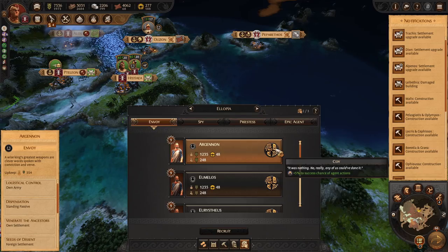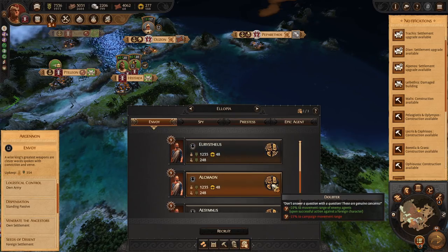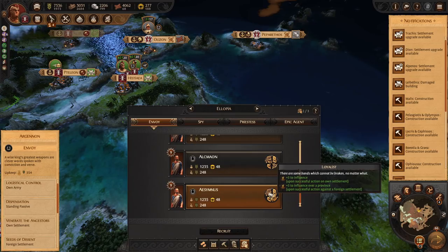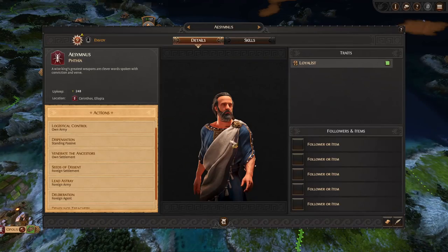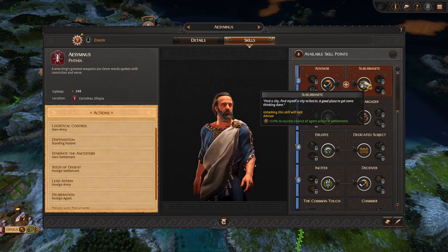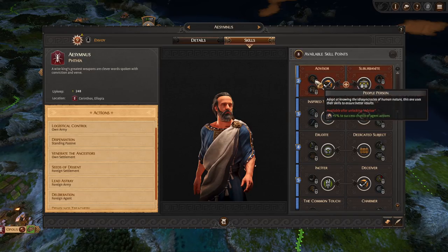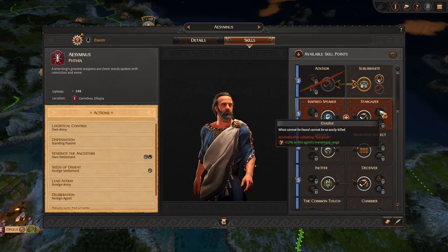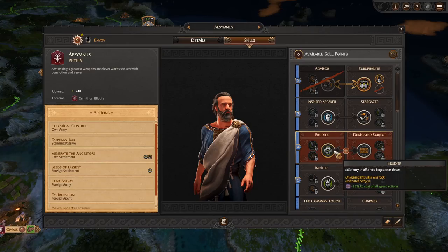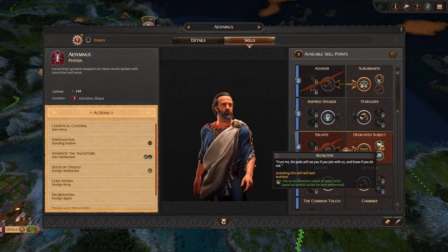Right now Envoy is what we only have one of, so potentially we can just grab another Envoy. These guys are very useful — another 5% upkeep cost reduction, plus 3 to influence. I like this. That's what we need for a lot of our territory. I'm going to recruit one. He's going to be just hanging out on the map most of the time. We want skills that give more influence when acting at own settlements, and plus resources while standing idle. Construction cost reduction to all buildings — let's do that.